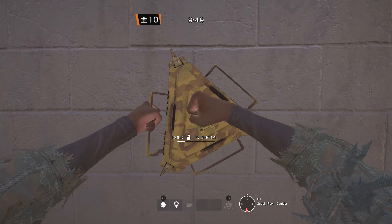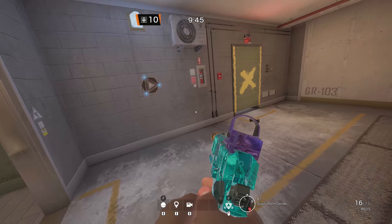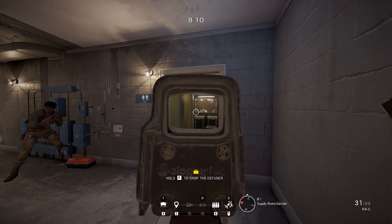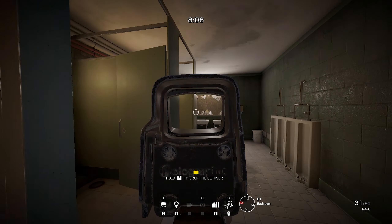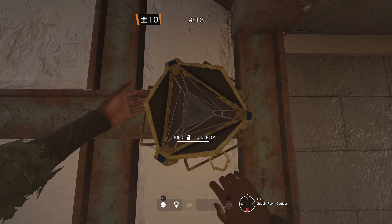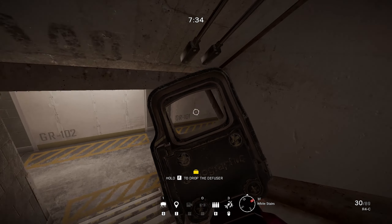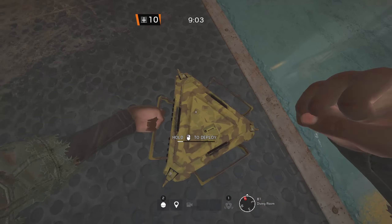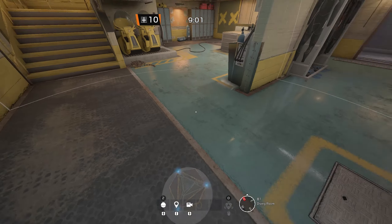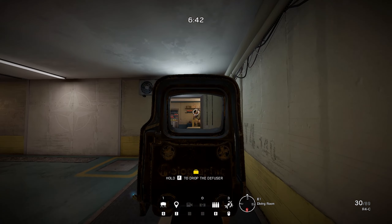On the next map, Canal, I have a set for the downstairs objective. I place one Banshee next to the Trench door — same story as how this works in Trench on Chalet. I place one Banshee on the main stairs. The final Banshee is placed around Scuba. This way, all general attacking routes are covered by Banshees, except for the hatch and lockers.